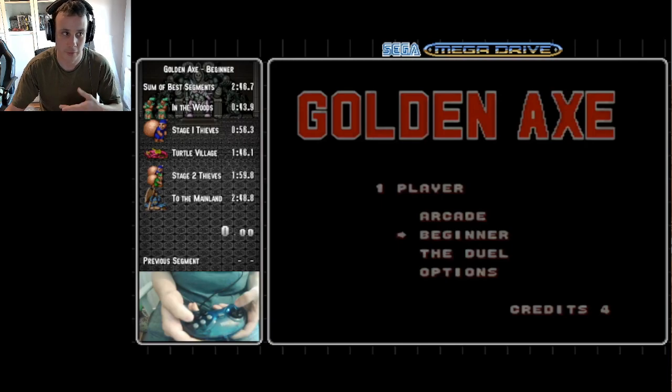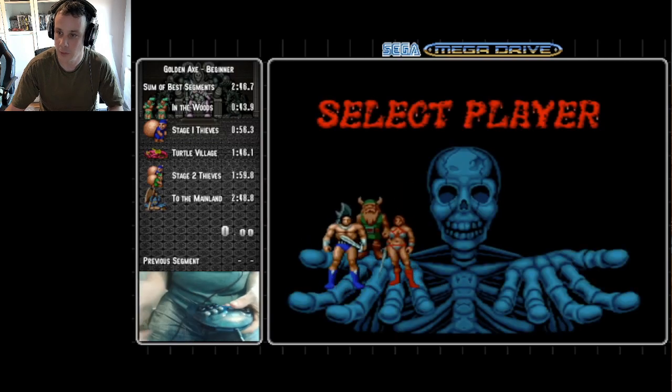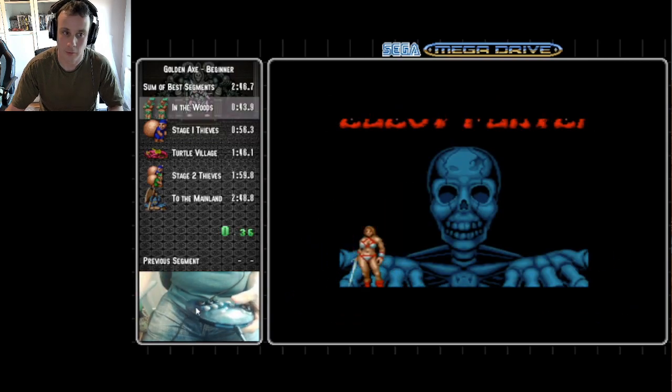I've got my PB and I'm just going to run through it and point out all references for where to start running, when to attack, and stuff like that. First thing: I've picked Tiris - that's because she has the best magic, therefore she's the fastest to run in beginner mode and arcade mode.